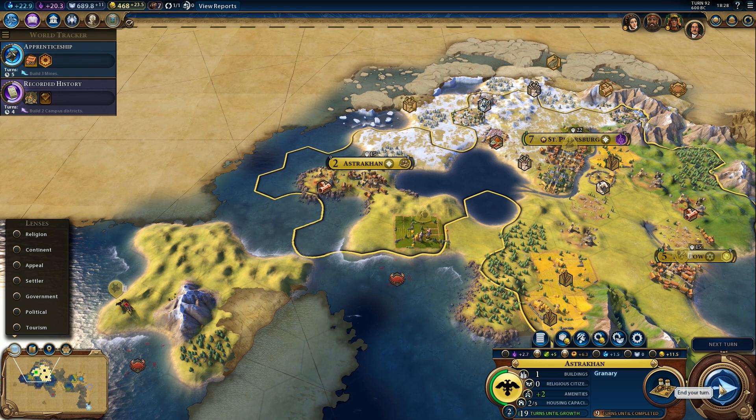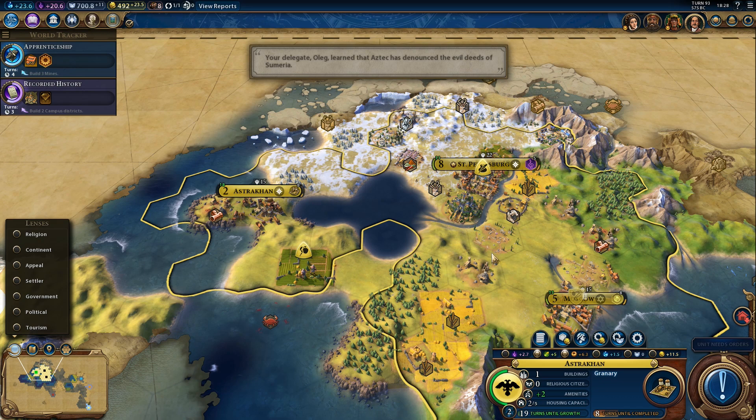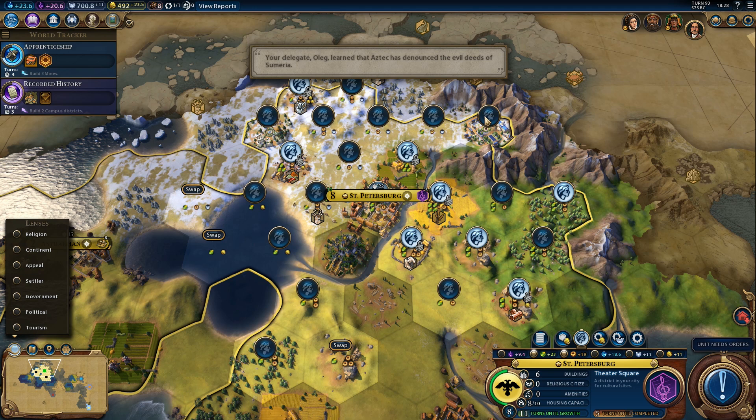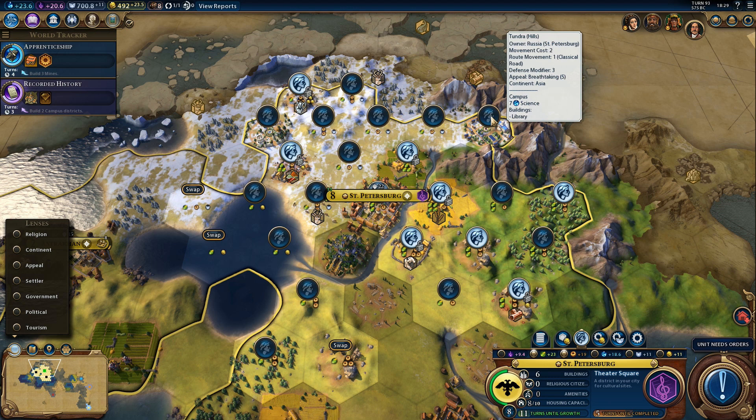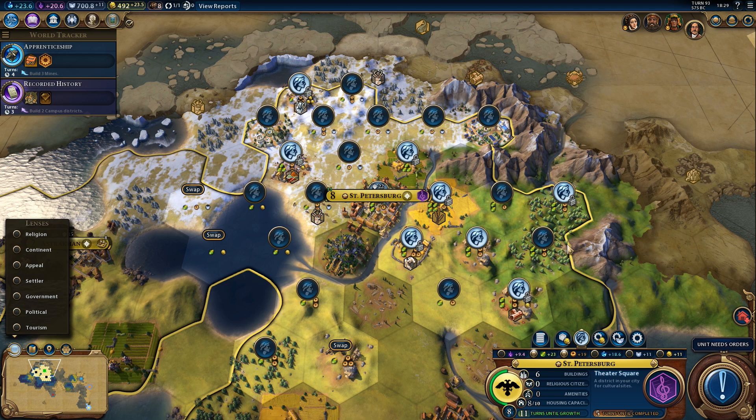We'll need one more. The granary will be done in 8 turns and our capital is about to grow. Let's see if we want to work the campus - do we want to work the campus? We could - that's plus 25 science, as you can see, it just doesn't show here. But it's certainly there. However, it'll slow down the city growth by 4 turns. I don't like that part.